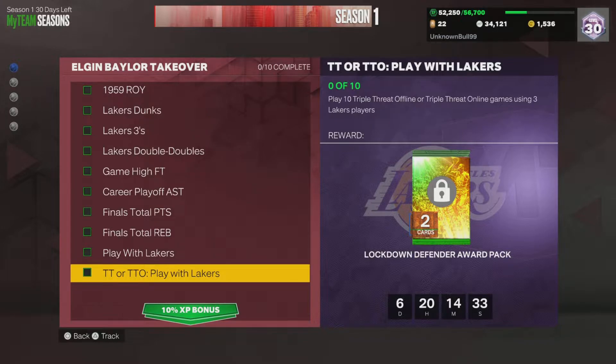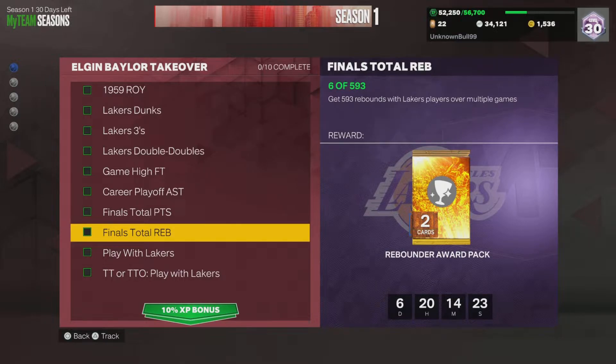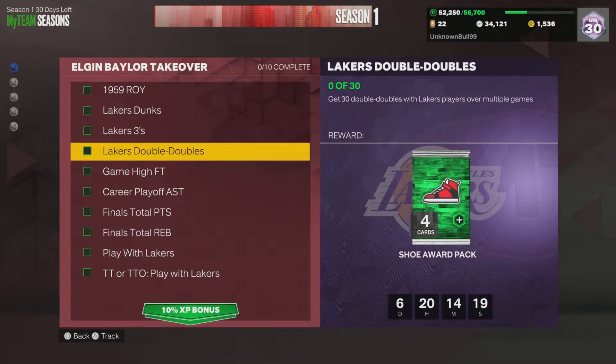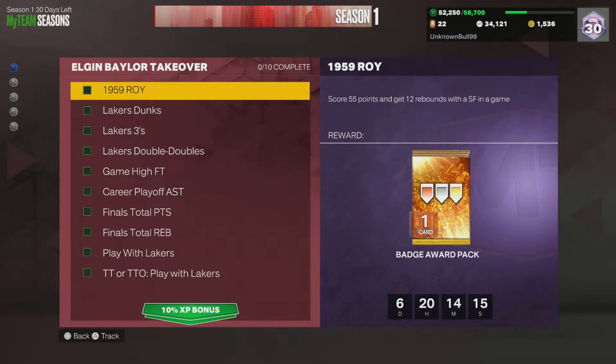Let's look at some of the challenges. Play 10 Triple Threat offline using three Lakers players — that's easy, takes about an hour. Play 20 games with Lakers players getting rebounds, points, assists, free throws, double doubles, threes, and dunks. Then you also have to get 55 points and 12 rebounds with a small forward.